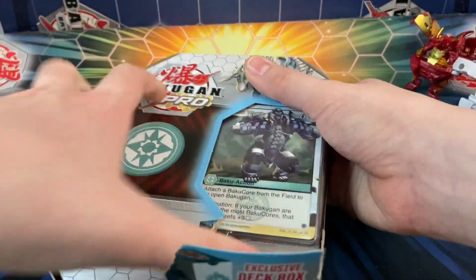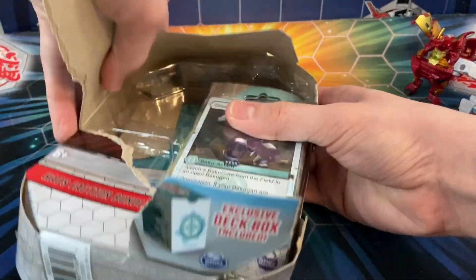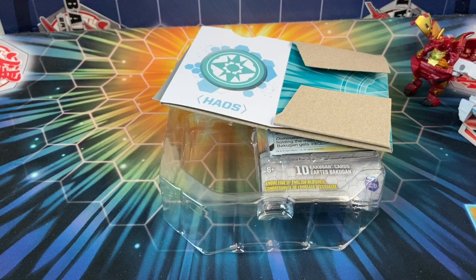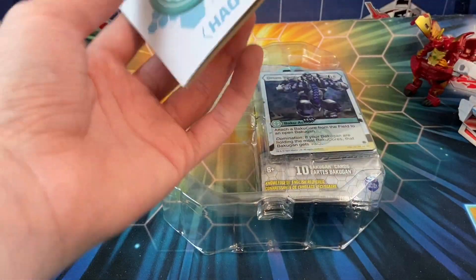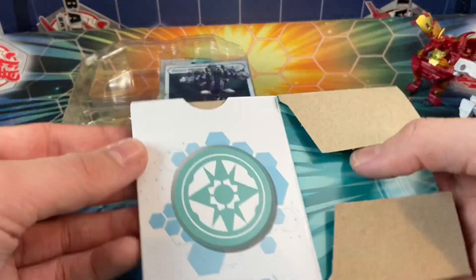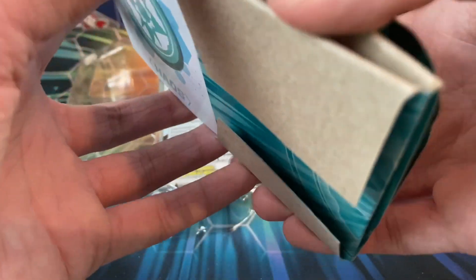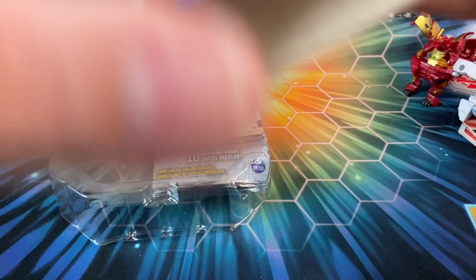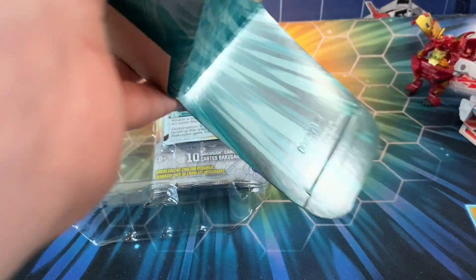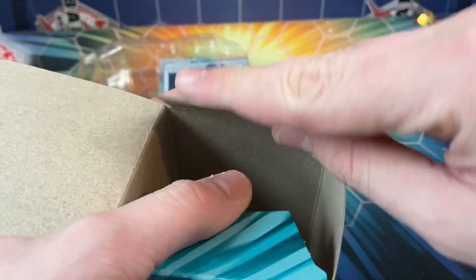It's far easier to just cut into it rather than trying to use scissors to open all the tape like I did last time. You get the little rulebook — not very important to me but it's there for people who want to play. I'm really excited to have these deck boxes. I know I stated in the Ventus video that yes, they are cardboard and not the highest quality, but it's honestly super nice to get them.